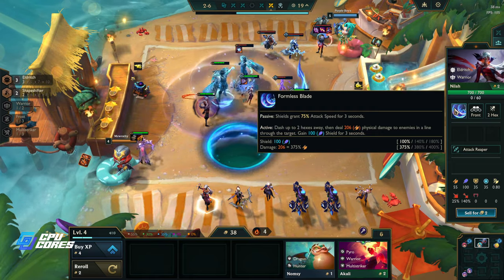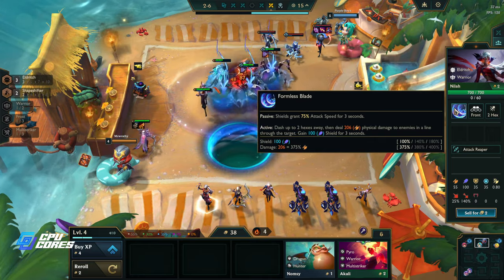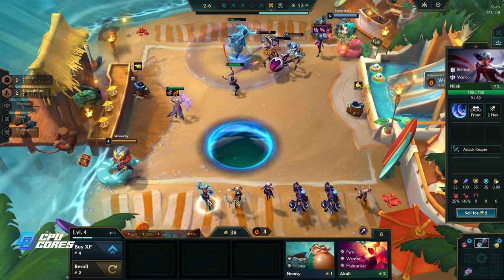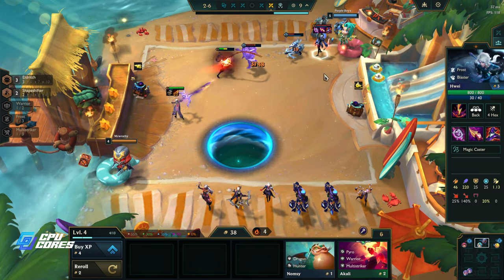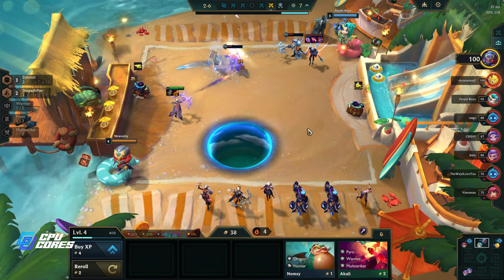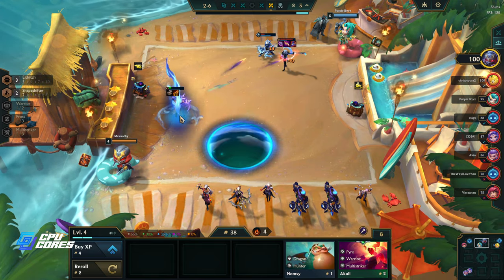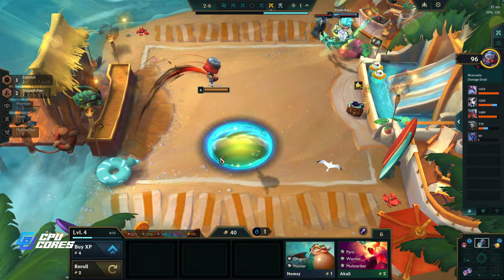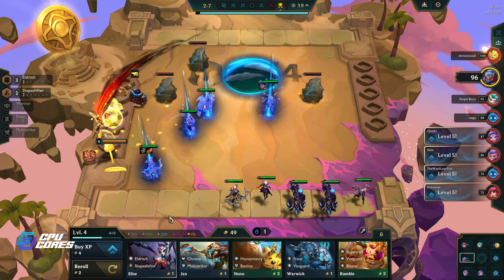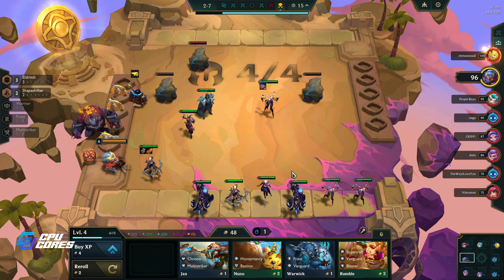Seraphine: shields grant 75% attack speed, dash up to two hexes away then deal physical damage in a line and gain a shield. She seems like a pretty good carry as well. We're losing this one, but that's fine. I'm actually going to take the 40 gold - I won't itemize her, so getting the gold is worth it. I'll still take these though, why not.